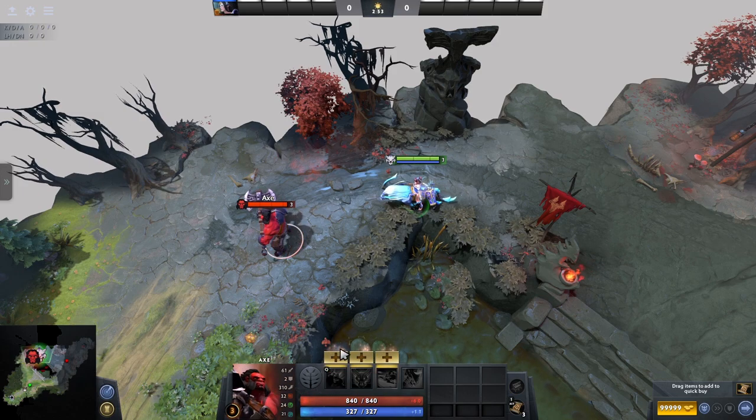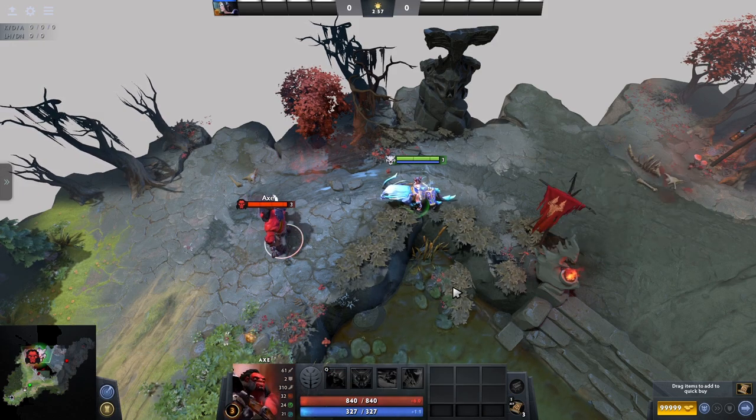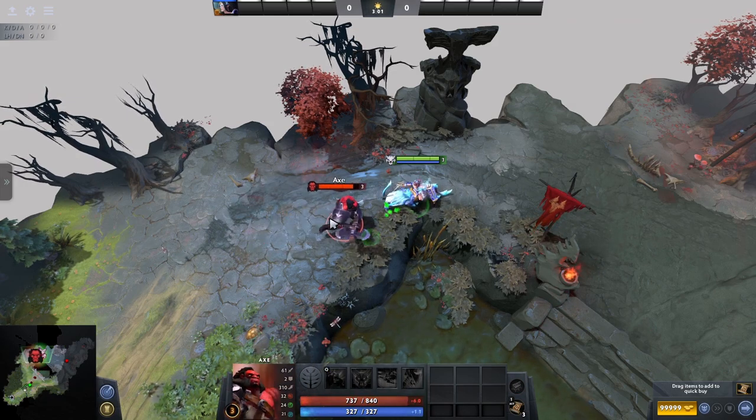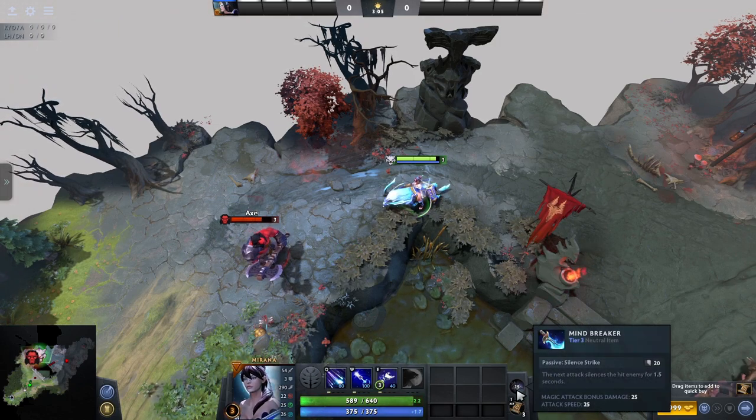A mini Orchid you could say — the Mind Breaker silences the enemy on attack once every 20 seconds for a second and a half. The silence is pretty good and can be a real surprise, but this item also gives a good boost to your attack speed and damage, making it quite deadly on ranged heroes like Sniper.